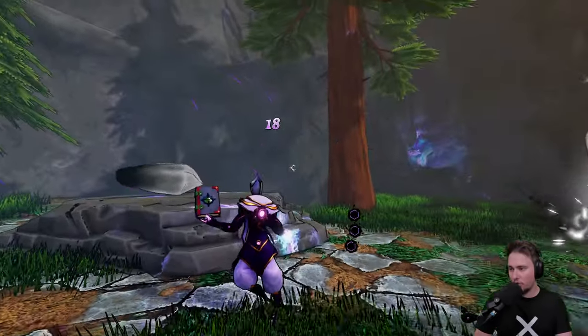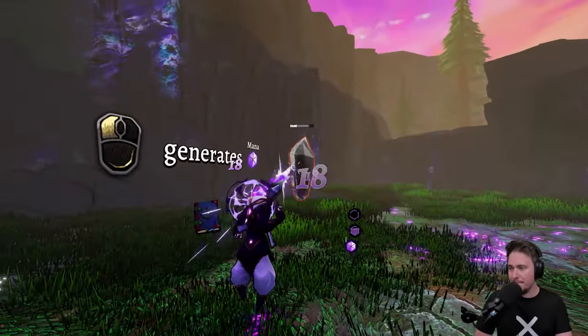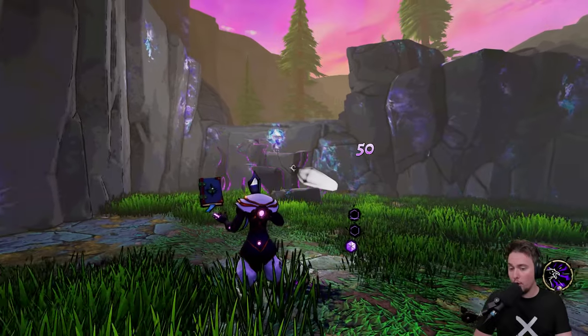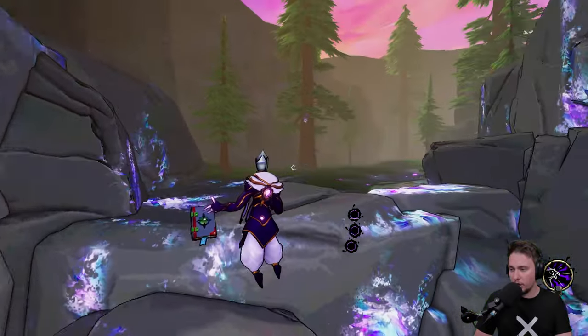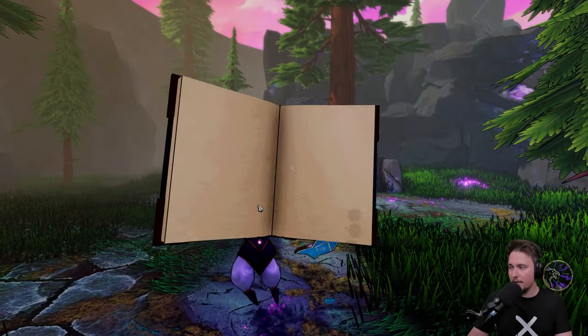We are destroying things, let's go for another one. We are generating mana and this mana will allow us to go for a second ability. So with the first ability we are recharging mana, and with the second one we can spend it.